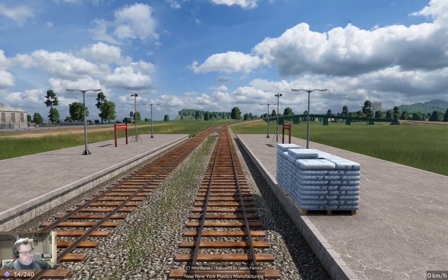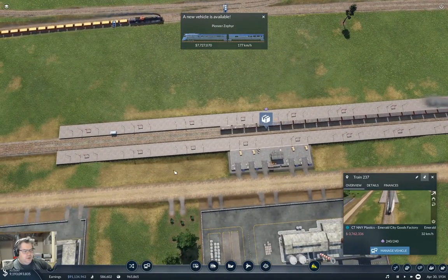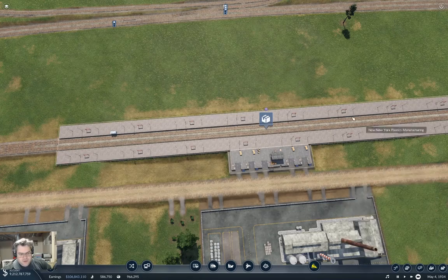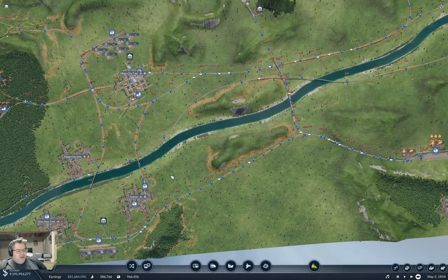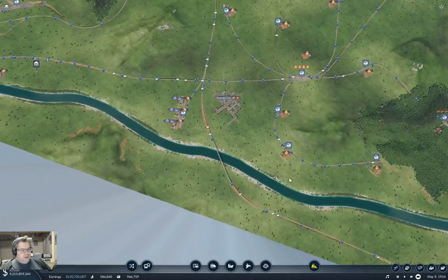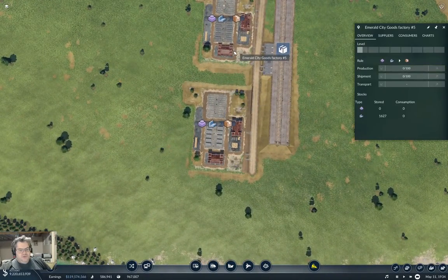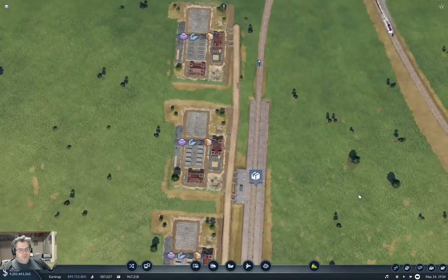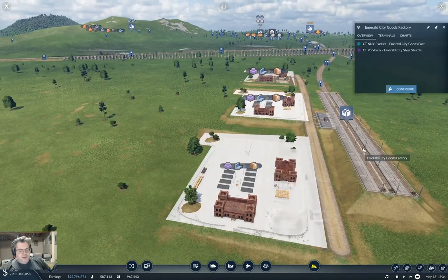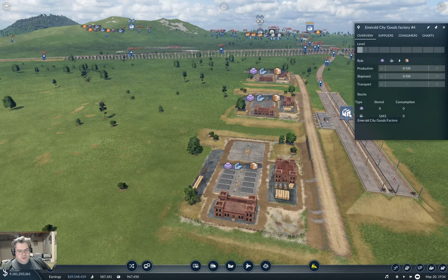So we're going to pick up a full load — that's not too bad. We've got the Zephyr. Well, that is plastics going to the goods factory, which is over here. These guys — yep, they've got a bunch of steel accumulated. There's not going to be any goods on the platform yet.